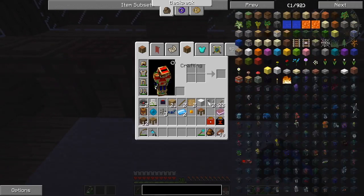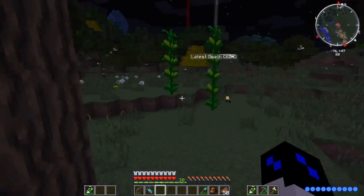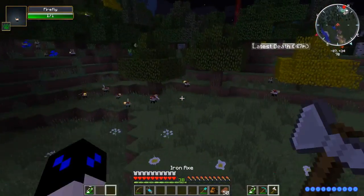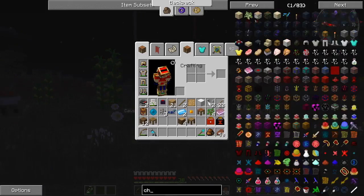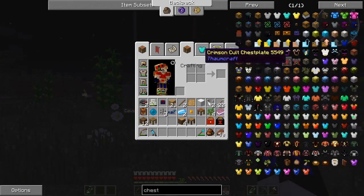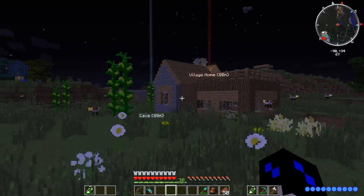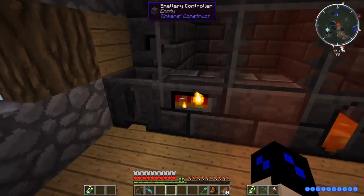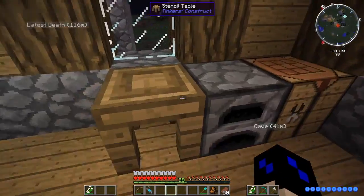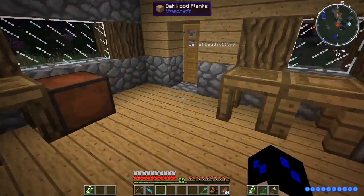Part builder — so we need a log and a blank pattern for that one. That shouldn't be too hard. A log and blank pattern — there we go, part builder. And last but not least, I think we need a chest. Pattern chest — we just need a chest for that. So I got everything placed around here and I think it looks pretty good. I'd honestly say the real hard part was actually getting the smeltery built. That was it.